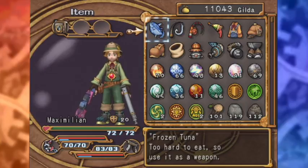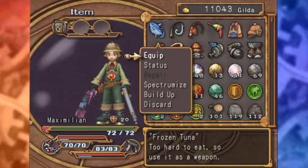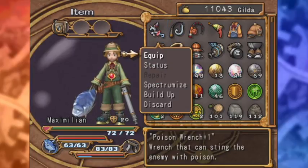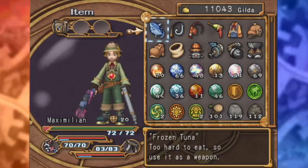Anyway, first off, Max has got a new pair of shoes — the dragon shoes. What do they do? Nothing, they're just accessories. I also got a frozen tuna, which can be evolved into the big bucks hammer. I'm just gonna sell this off. I just wanted to show it because this is goddamn retarded. That's Monster Hunter levels of shenanigans right there.